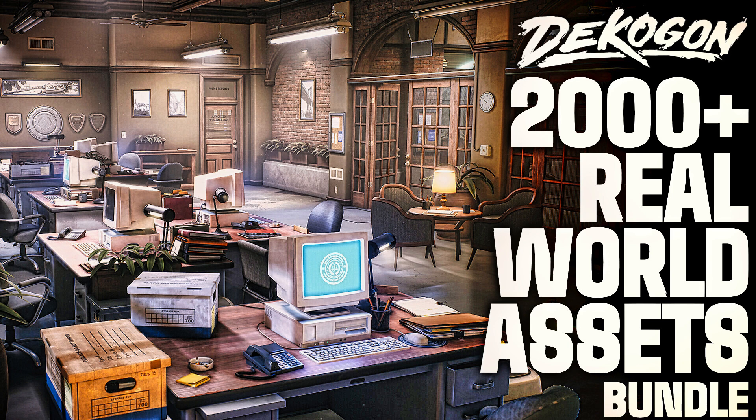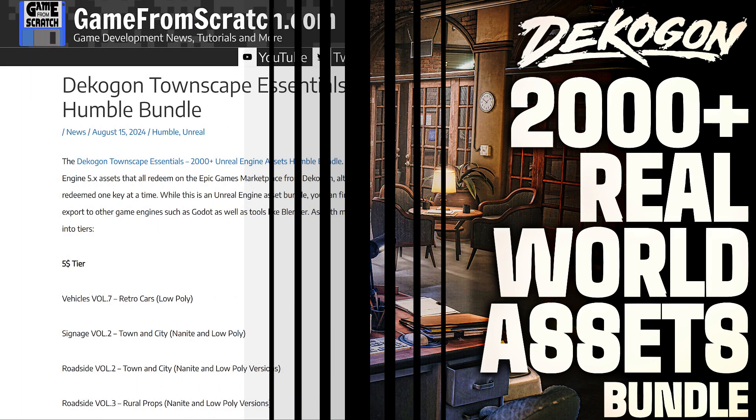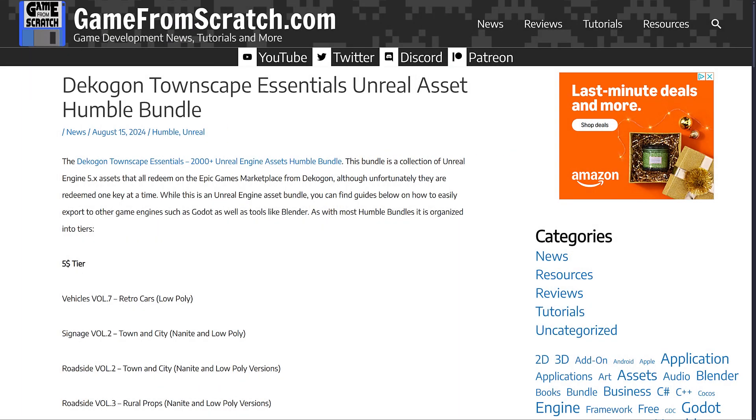Hello ladies and gentlemen, it's Mike here at Game From Scratch. Today we have the final day of the Humble Bundle reruns — these are best-selling bundles brought back for two days only. We've done a number of game development bundles and we're finally at the end, going out with probably the most universally useful asset bundle of the year: the Decagon Townscape Essentials Unreal Asset Humble Bundle.